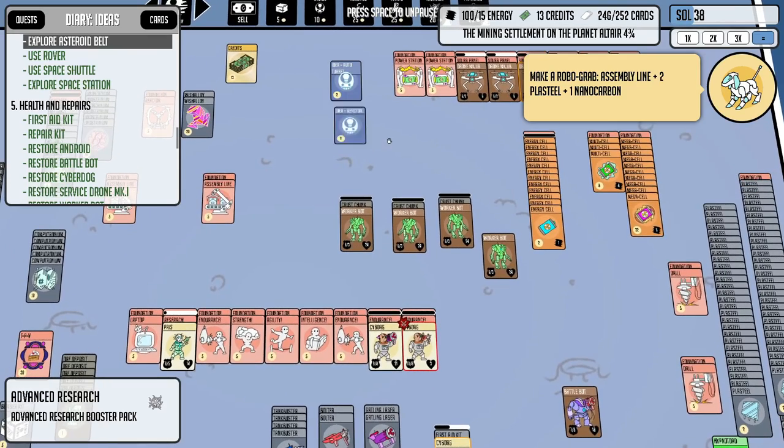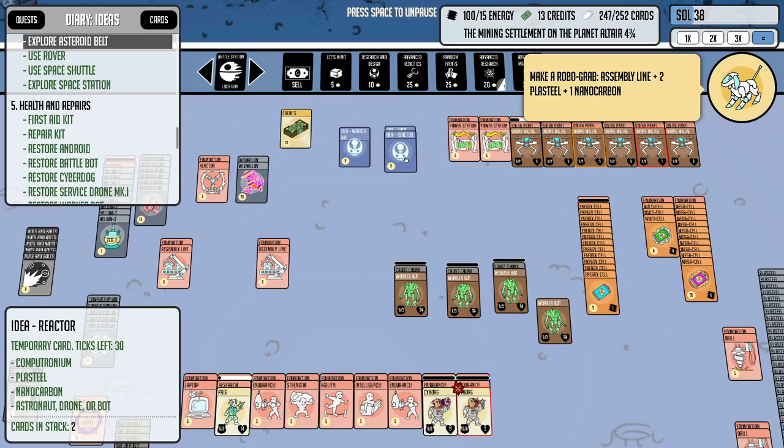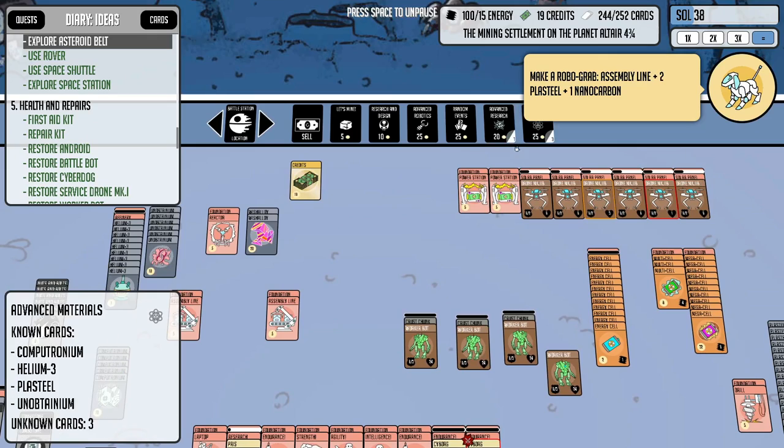Let's see what we get here — auto turret, worker bot, reactor... wait, reactor. Computronium, plasteel, nano car. I do have the reactor already — yeah, that's what I used to make wish alloy. All right, still got to keep saving up.